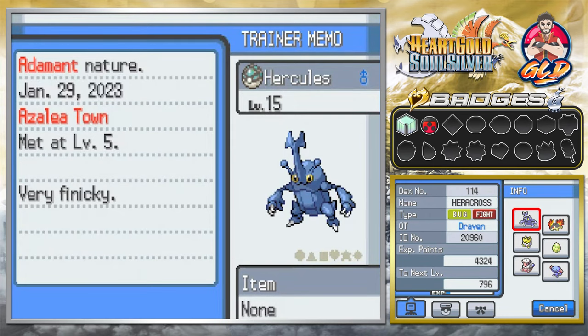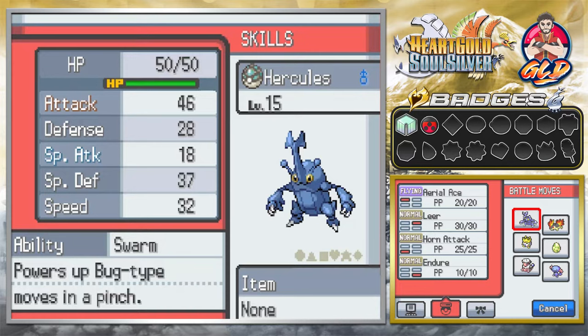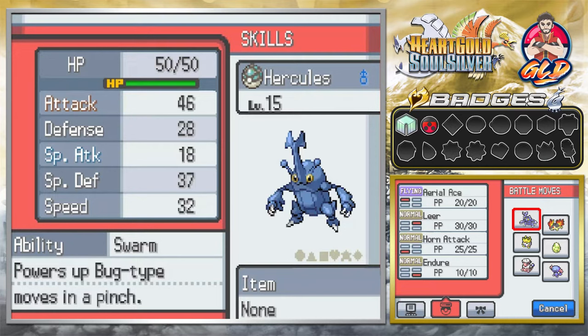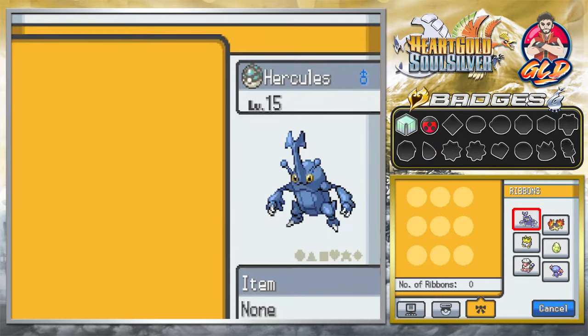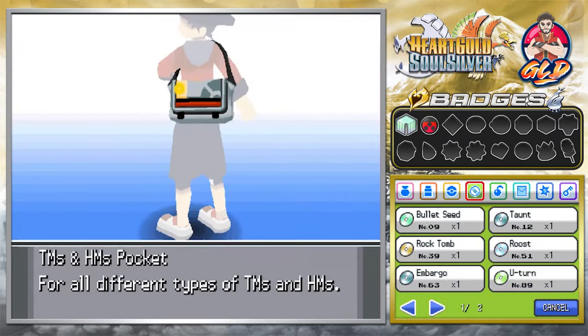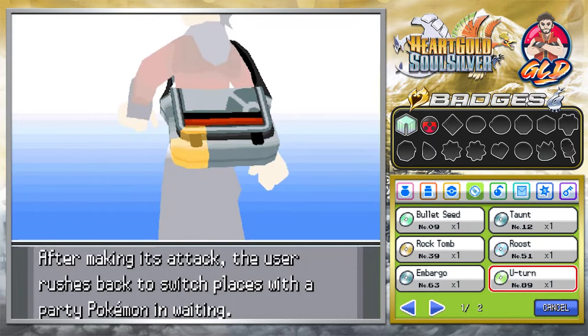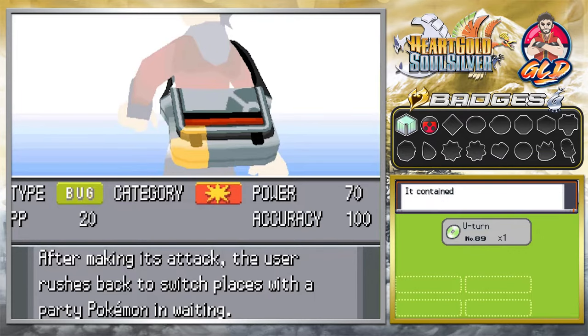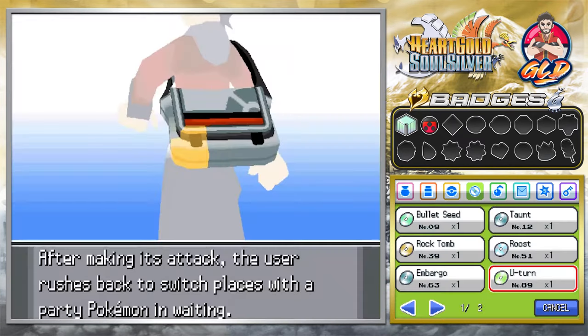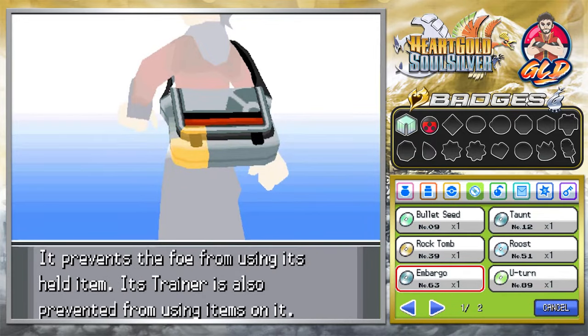Off screen I trained Hercules and along the way it learned three moves, including Fury Attack and Aerial Ace. It has the Adamant nature, which will definitely boost its physical attack — it already has a very high physical attack. Its ability is Swarm, which powers up Bug type moves in a pinch. I tried giving it TM U-turn, a physical Bug move, but unfortunately Heracross can't learn it.